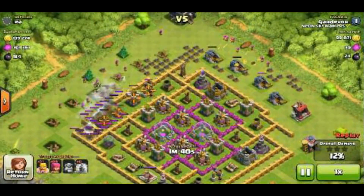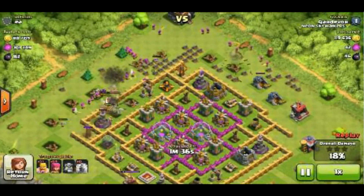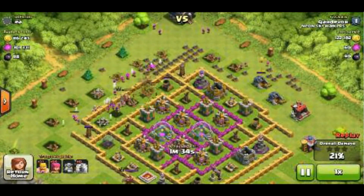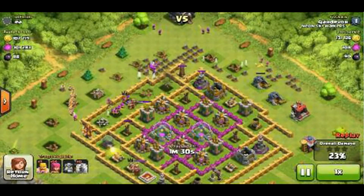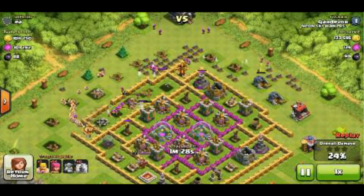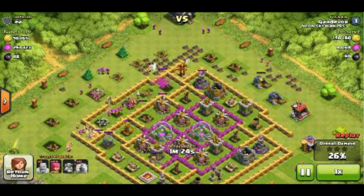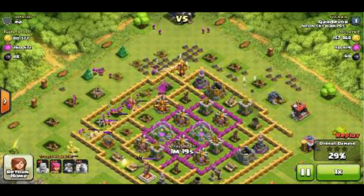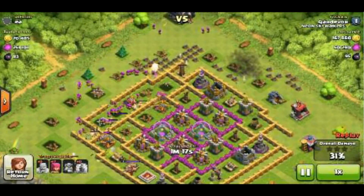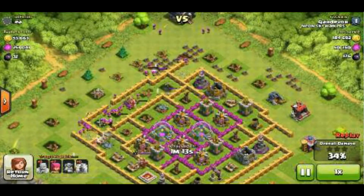So here I dropped my Barb King and dropped the spell on the wizard tower because it does splash, and I just want to take it out as fast as possible. Then I dropped some Archers to take out the tower. I panned my Barbarians and I'm gonna spread my Archers just to get the Elixir, because I'm mainly going after Elixir — I want to do the dark barracks upgrade.